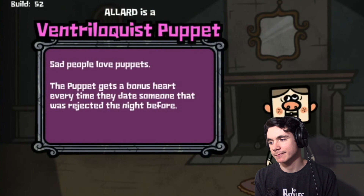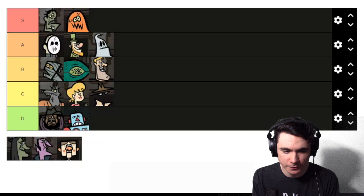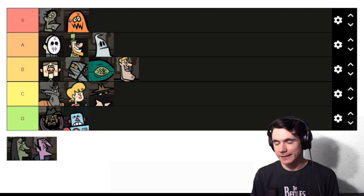Next we got the Ventriloquist Puppet. The Puppet gets a bonus heart for every time they date someone that got rejected the night before. The Puppet is a pretty solid character — nothing too flashy, nothing too fancy. It's easy to pull off, a pretty simple character who can get a decent amount of hearts, probably averaging three, maybe four if you're lucky. I would consider him a solid B tier.